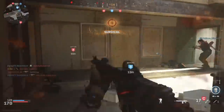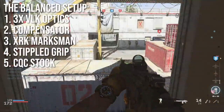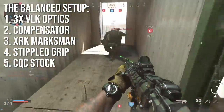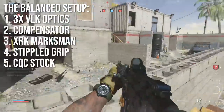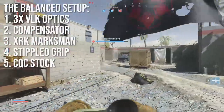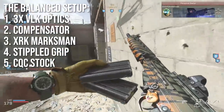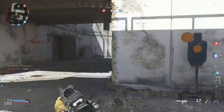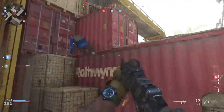The balanced class uses a 3x VLK optic — the clearest and easiest to use — though the Cronin works fine too. Add a compensator to reduce recoil, the XRK Marksman barrel for increased range and reduced recoil (stacks with the compensator), then a stippled grip and close quarters combat stock to mitigate handling slowdown. This results in roughly the same ADS and handling as the base weapon but with significantly better range and recoil. For smaller maps, swap the 3x optic for a red dot.